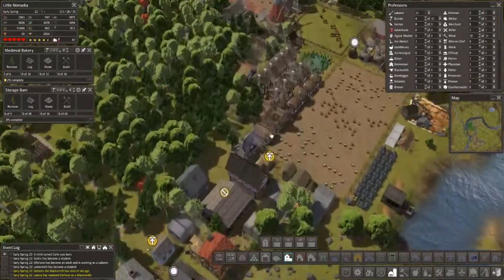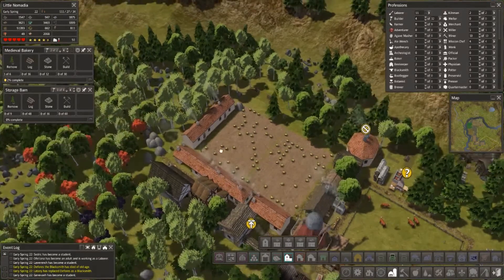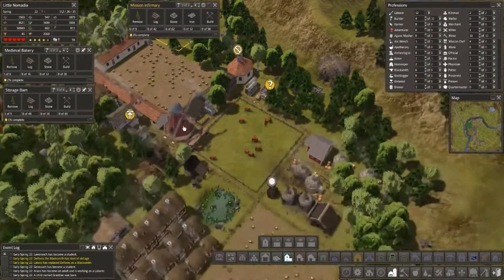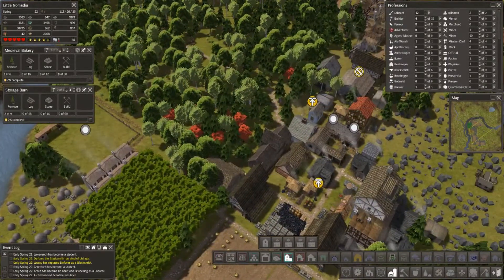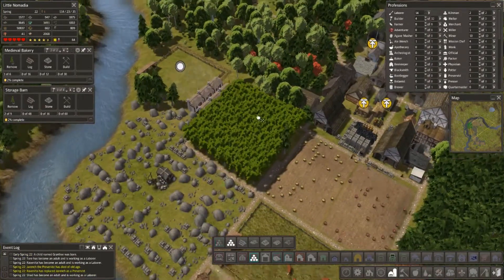We do need some homes. Where do we need them — probably back over this way. Why are these not finished? All of these things are just not finishing, it's so odd. I think it really comes down to no storage, or the specialized storages are not done yet, so they're kind of messed up. That's everything that's going on right now.